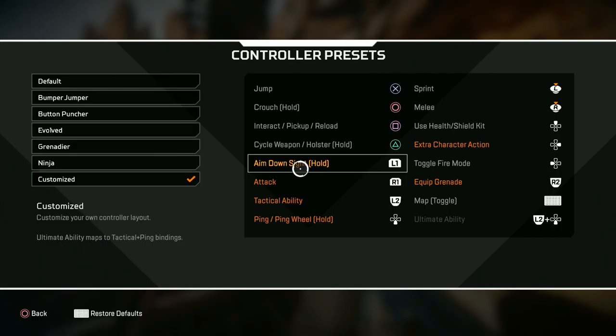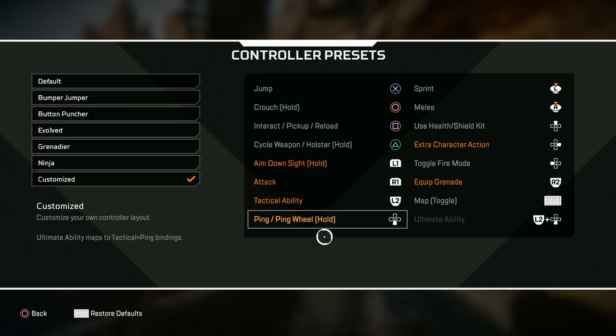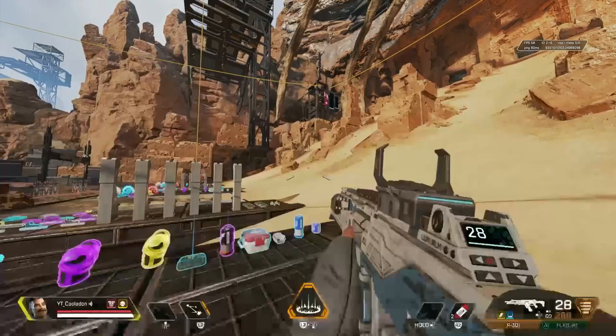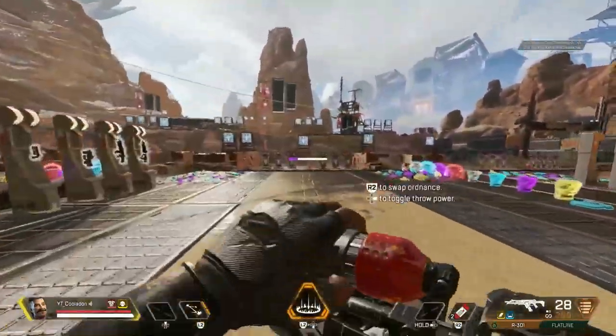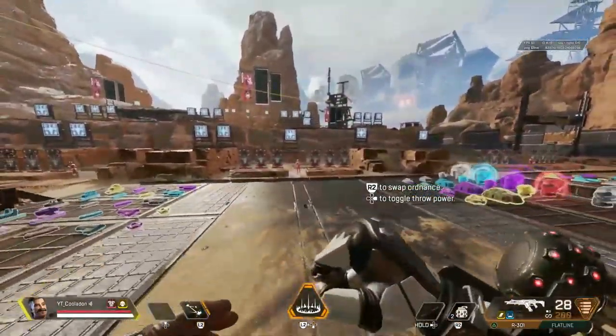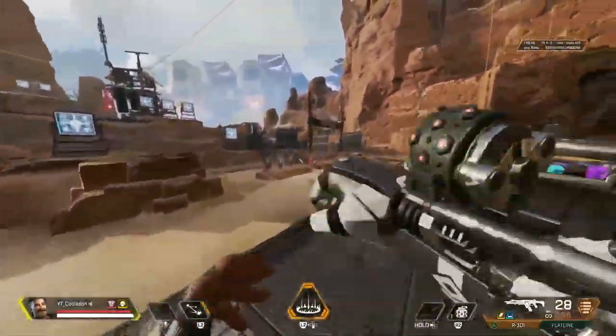Tactical ability is on L2 — that's orange because I switched from the default. The ping wheel is on my down D-pad button. I prefer my R2 for switching, especially if I'm playing someone like Fuse where I'm going to be using grenades a lot.